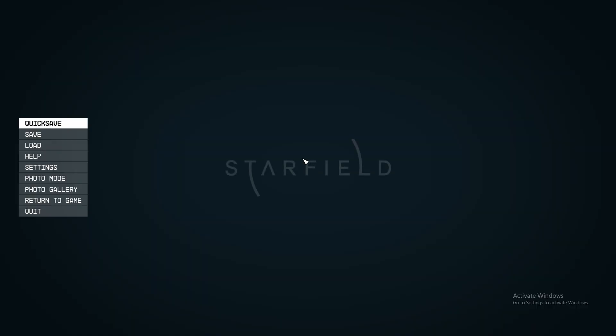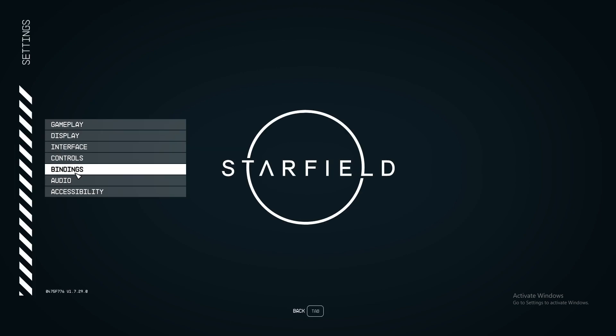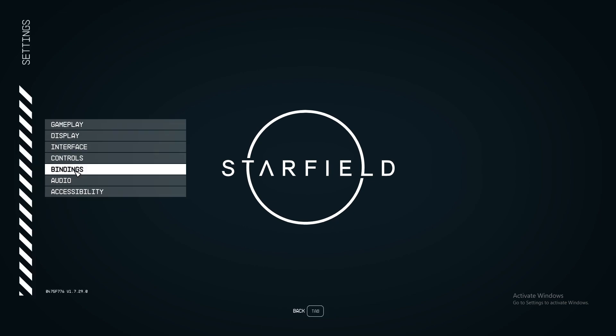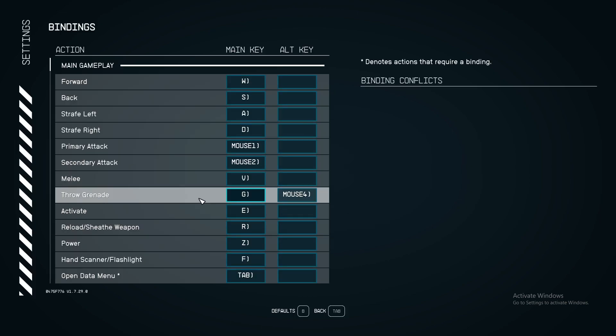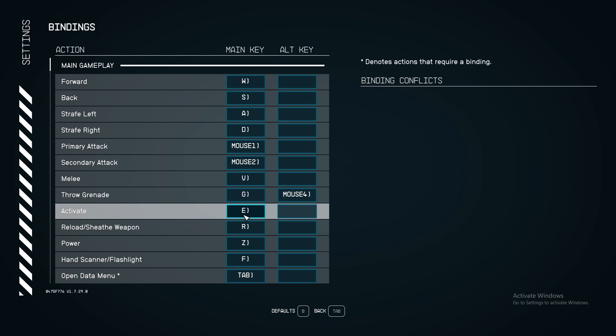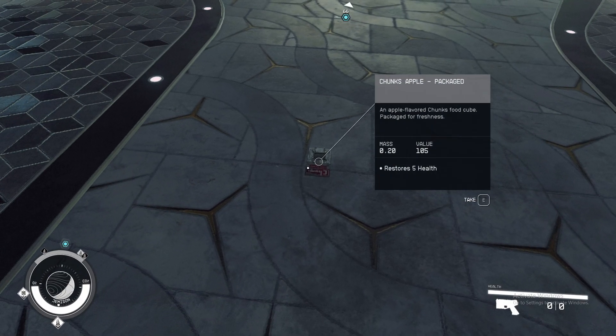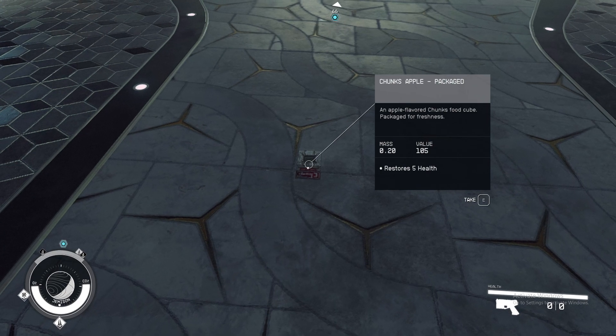If you want to know what key bindings you have, you need to go to Settings, then Bindings, and on Activate it will show your binding. What you need to do to pick up items and throw is to hold your Activate binding, which will be E.